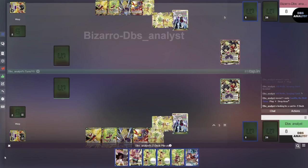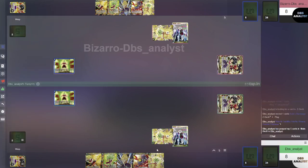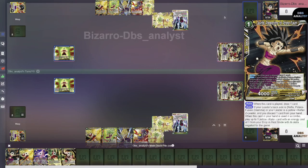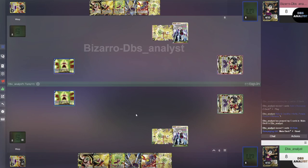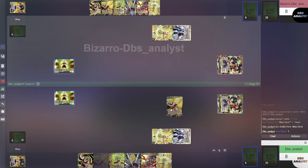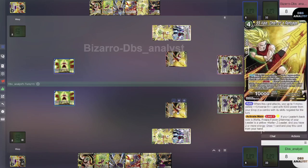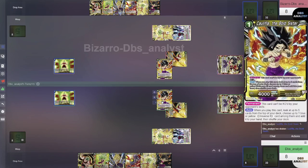This is going to allow us to hit hard with Kale. Before playing Kale, we'll attack with the leader to look at the top 5 for a Universe 6 card. We already have a Kefla in hand, so we just need to keep critical pressure — we'll grab the critical Kale since we have fusion materials. They take the damage. We then pay 1 energy to play Kale, who lets us draw a card if we have 2 or more energy. Our back side is Kefla, Potara Fusion Dilemma, so it's leader-locked. We draw a card and attack with Kale.